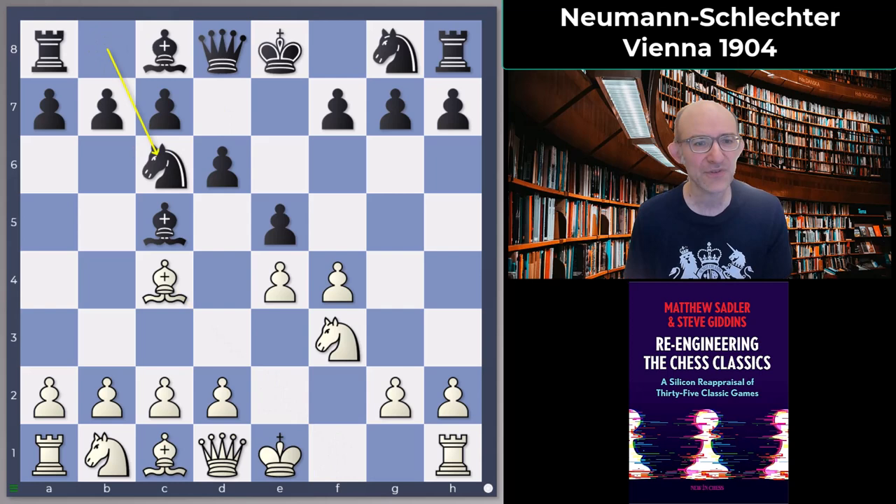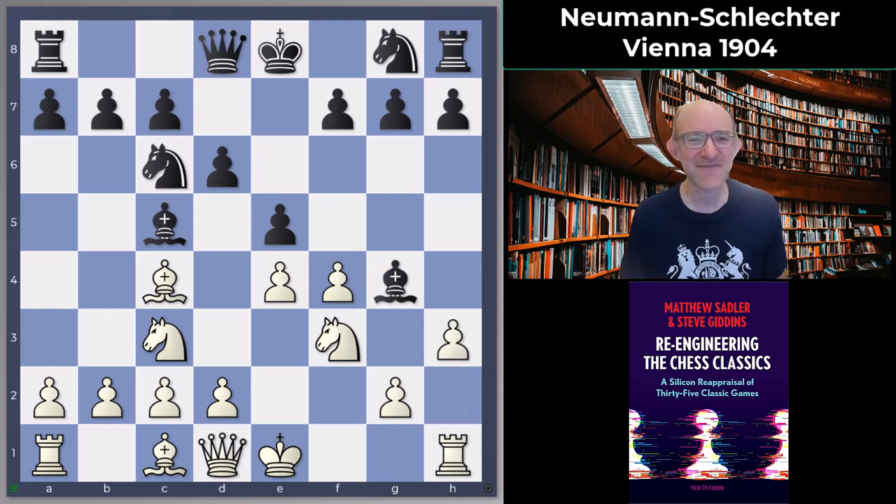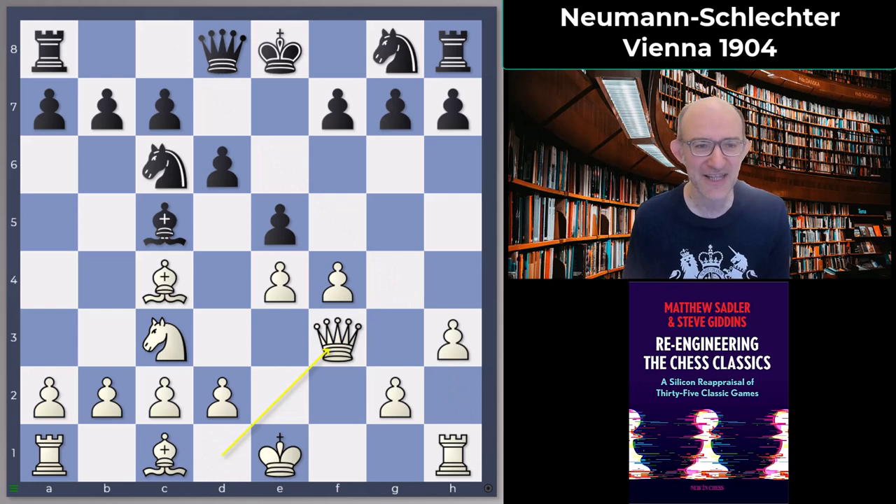Bishop c4, knight c6, knight c3, and now bishop g4. I've commented a few times that Black players of that era in King's pawn openings tended to play bishop g4 as soon as they possibly could. Modern players are a little bit more cautious with that, but anyway it leads to a thrilling game after h3, bishop takes f3, queen f3, and knight d4.